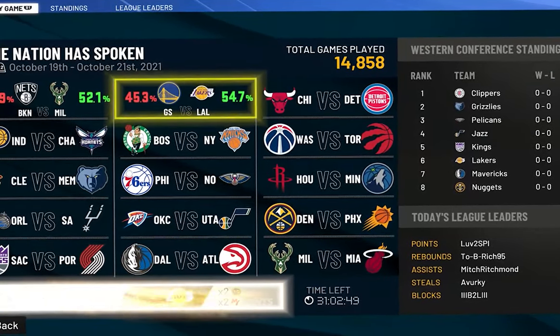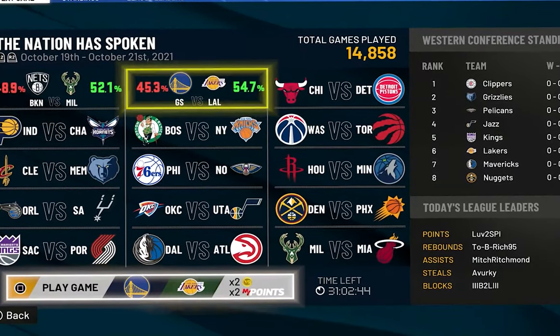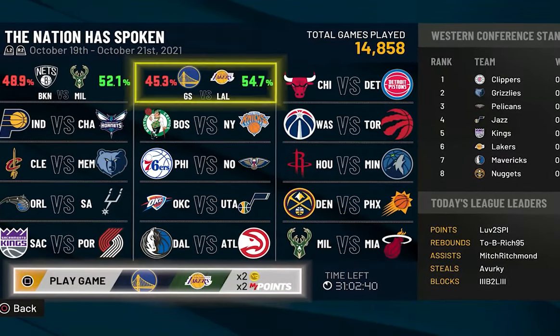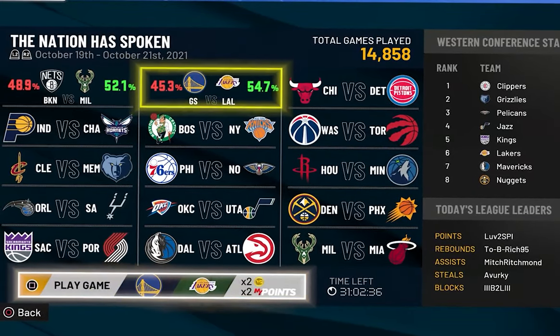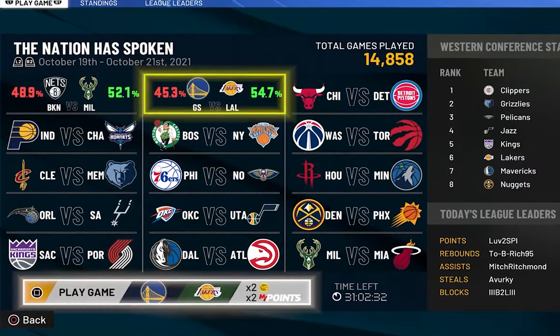In this mode you basically get to use the NBA team that you're on and play against the team they play in real life that day. For example, the Warriors just played the Lakers last night, and because I'm on the Lakers I get to play against the Warriors. Since every NBA team has 82 games, you get to do this 82 times throughout the NBA season every time your team has a game.